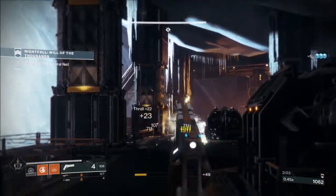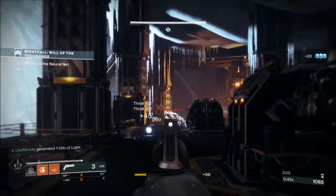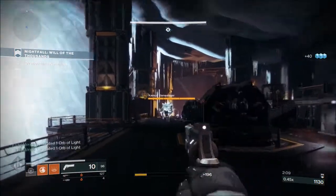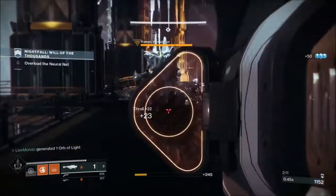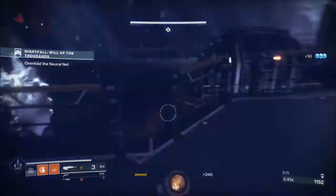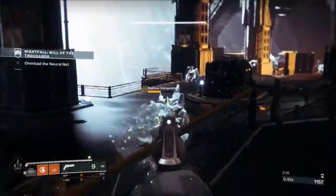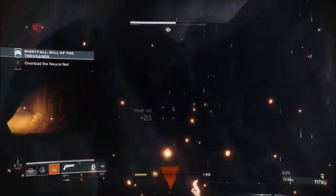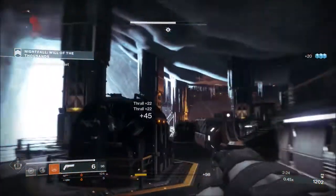Now, the mini ultra boss will either be a shrieker or an ogre. Whatever it is in the first section, the next section that has the ultra knight and the mini ultra boss will be the same as this. So if you get an ogre here, you'll get an ogre in the next area like this. And if it's a shrieker, you'll get a shrieker.